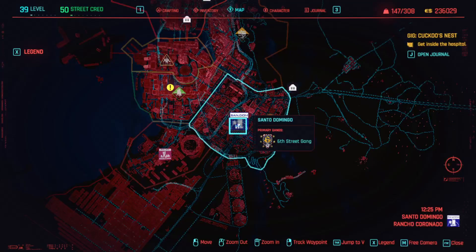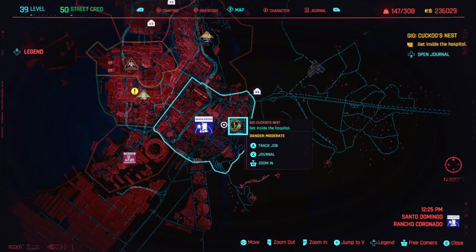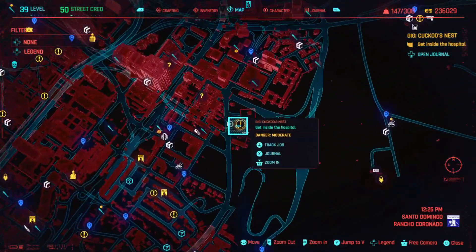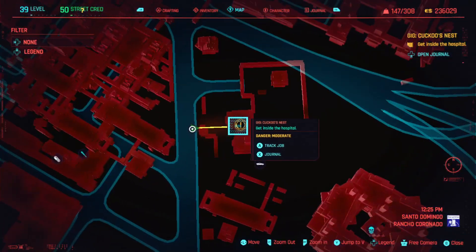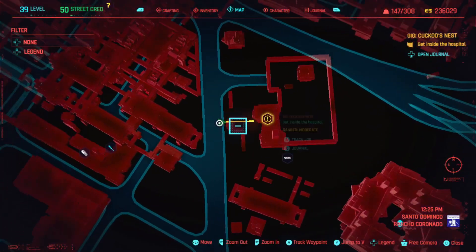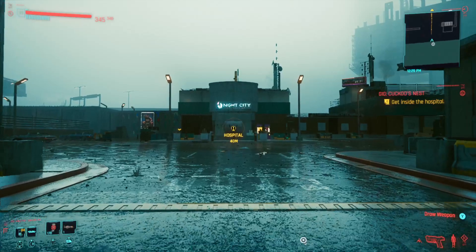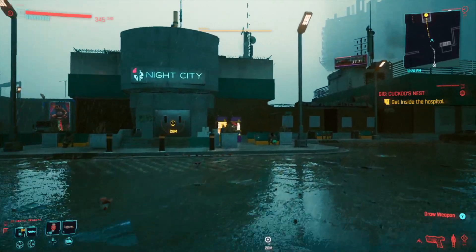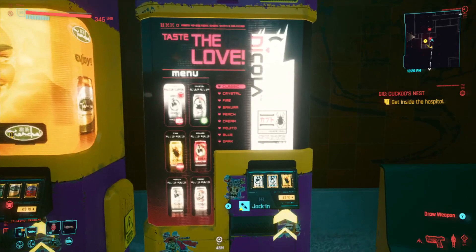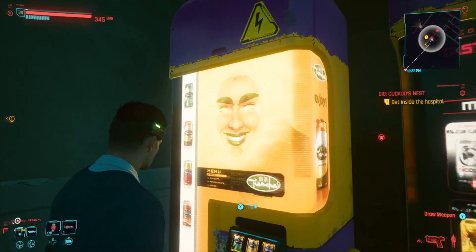There's another free terminal in Santo Domingo, heading to the far east. There is a gig called Cuckoo's Nest, but it's not part of the gig at all — you can come here before or after you complete it. It's a hospital building and we're just on the road. Just to the right hand side of the hospital entrance there are two vendor machines. The vendor machine on the right hand side will not give you legendaries, but the one on the left with the happy golden face will.